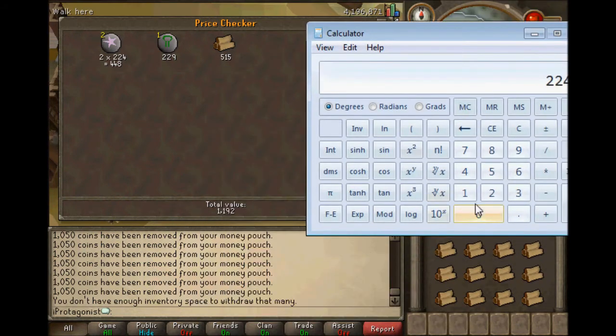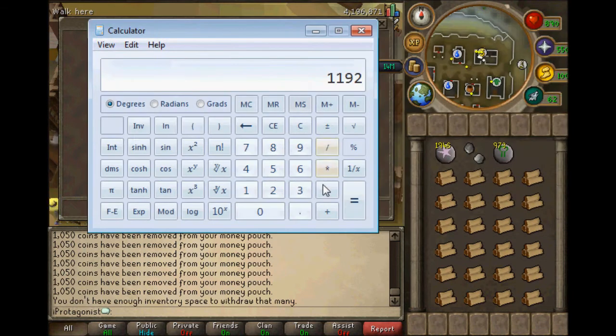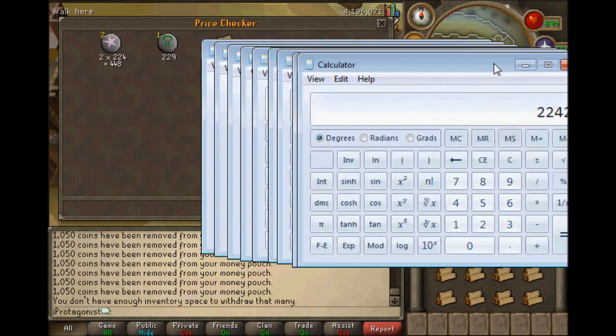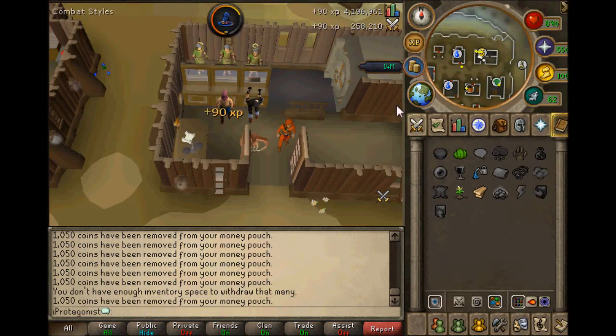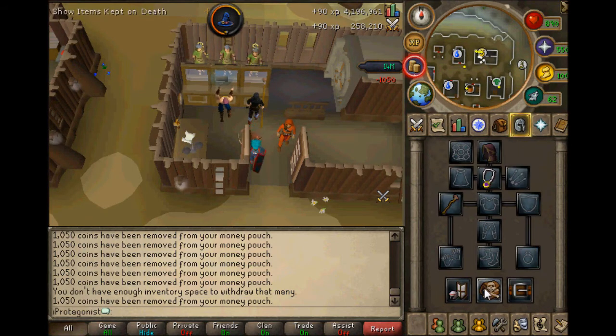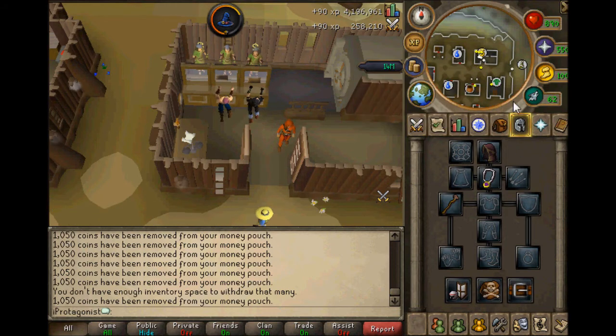As you can see, 1,192 plus 1,050 equals 2,242. And I know for a fact that the price of Mahogany Planks in the GE is 2,252 at the minute.